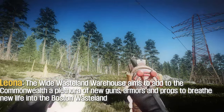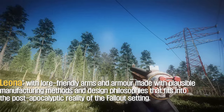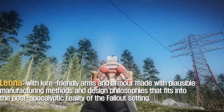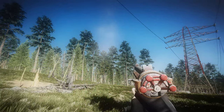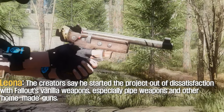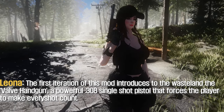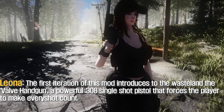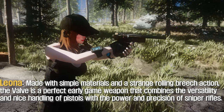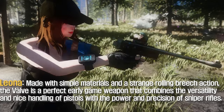The Wide Wasteland Warehouse mod aims to bring to the Commonwealth a plethora of new guns, armors, and props to breathe new life into the Boston wasteland. These are lore-friendly arms and armor made with believable manufacturing methods and design philosophies that fit into the post-apocalyptic reality of the Fallout setting. The creator started the project out of dissatisfaction with Fallout's vanilla weapons, especially pipe weapons and other homemade guns. The first iteration of this mod introduces the Valve handgun — a powerful .308 single-shot pistol that forces the player to make every shot count, made with simple materials and a unique rolling-breach action.